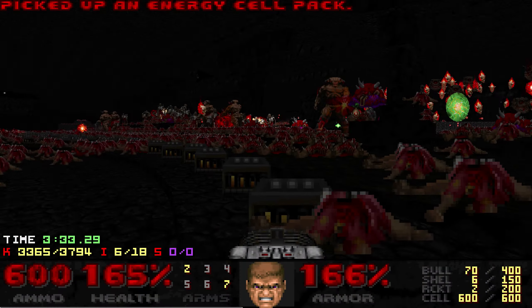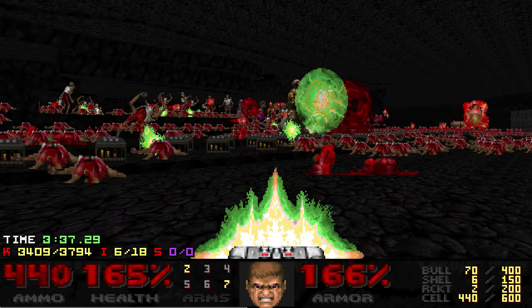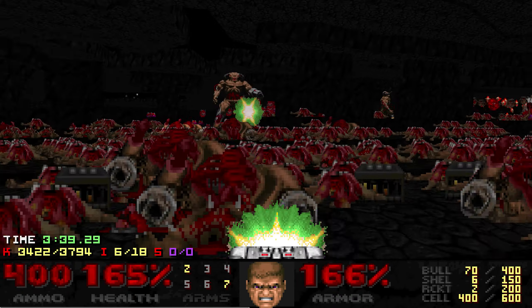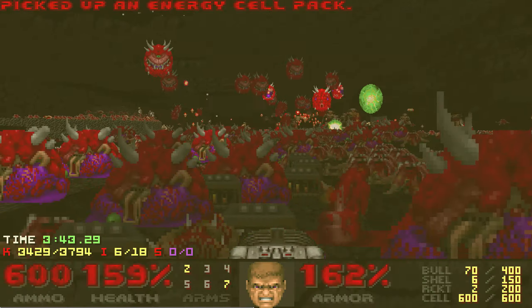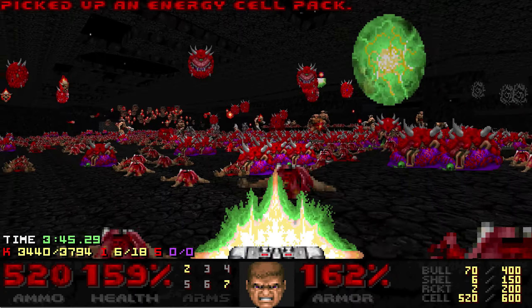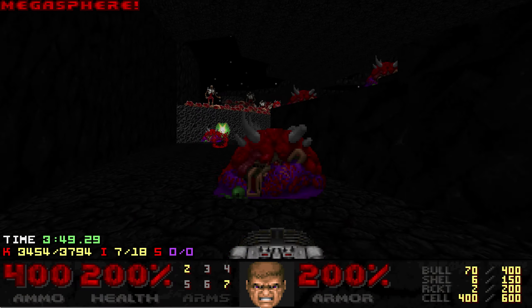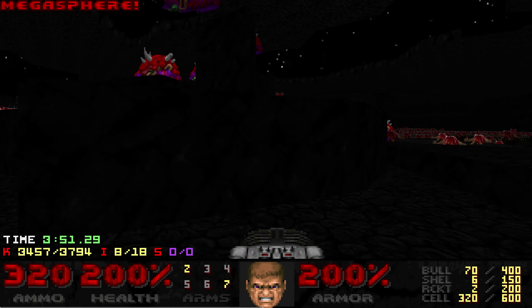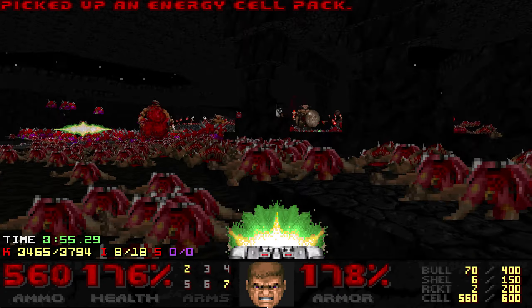The pathing I'm taking is usually fairly consistent in keeping them off you — and most of them should be aggroed on one of the cybers in the middle, or even the cybers stuck a little bit on geometry. I'm still not fully confident in how this room is built yet to be able to navigate it blind.